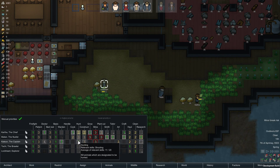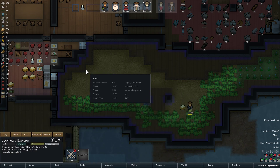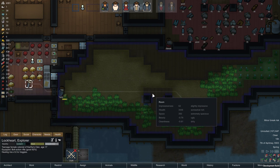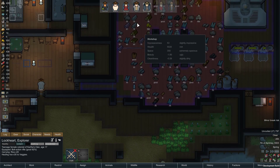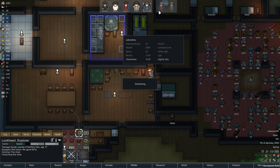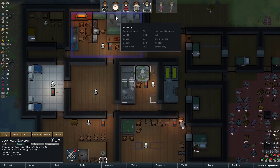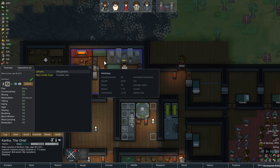I think I want Lockhart mostly hauling because he's brain dead and probably doesn't do a very good job of growing. Actually, I need two arms. There's also a caravan request — jackets for plasteel and uranium — but it's too far away for not enough reward, and I already have plenty of uranium. Moving on.